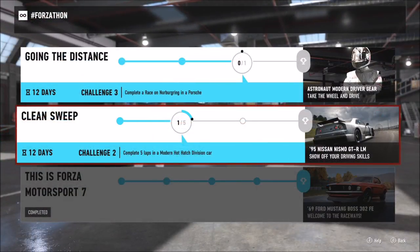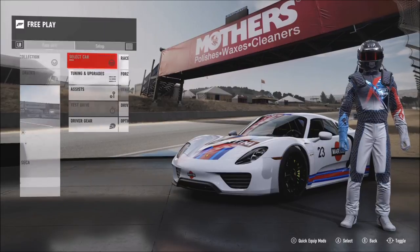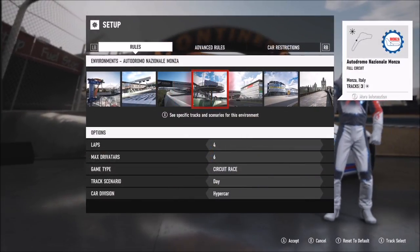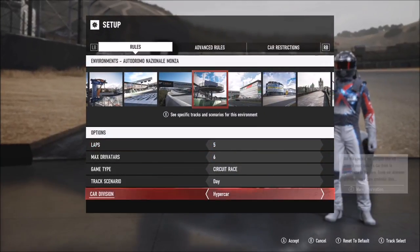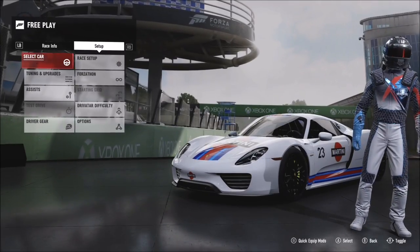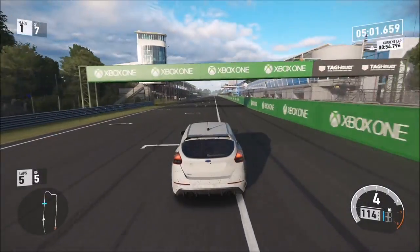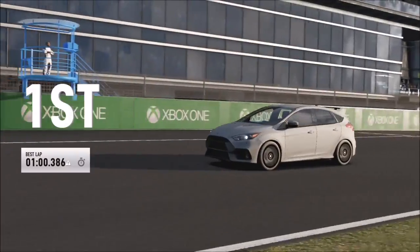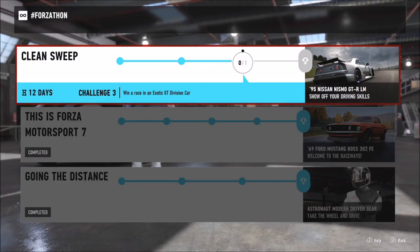The next challenge wants you to complete five laps in a modern hot hatch. Go to free play, race setup, and pick whichever track you want. I went with Monza at about 1.6 miles, set it to five laps, and chose the modern hot hatch division. I went for my Focus RS, but it doesn't matter what car you pick as long as it's in that category. Just make sure you cross the finish line — placement doesn't matter — and then collect your awards and credits.